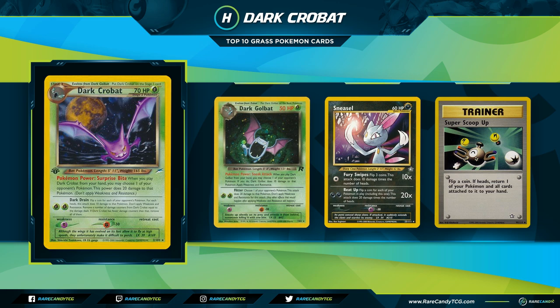Our second honorable mention is Dark Crobat. Interestingly, there was both a playable Dark Crobat and a playable Crobat in this format, but they couldn't be played together because Dark Crobat needed to evolve from Dark Golbat and Crobat needed to evolve from a regular Golbat. Dark Golbat has the Poke Power Sneak Attack — when you play Dark Golbat to evolve, you may choose one of your opponent's Pokemon and deal 10 damage to it. Dark Crobat similarly has Surprise Bite, doing 20 damage to a chosen Pokemon when played. This mirrors the Golbat and Crobat from Phantom Forces.